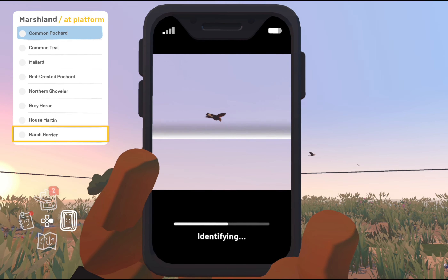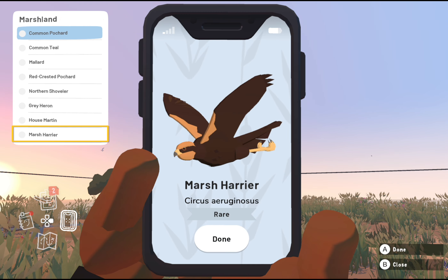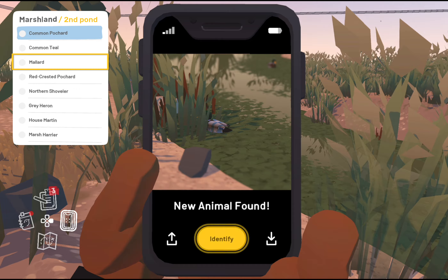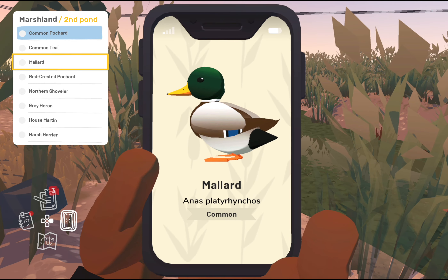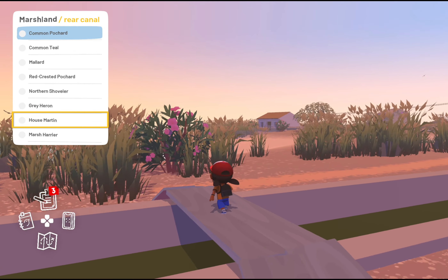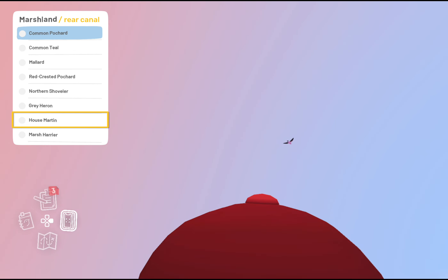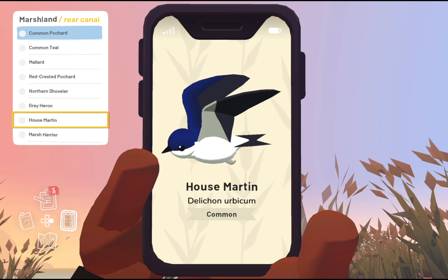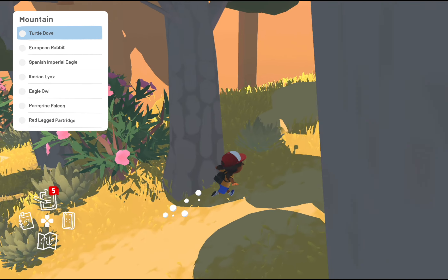The first flying species in the nature reserve is the marsh harrier, but you can't really miss it when you step onto that platform. There's one regular duck in the second pond. And then towards the rear border of the nature reserve, you can find the house martin flying above that canal.